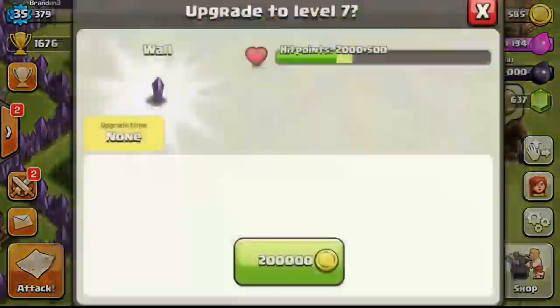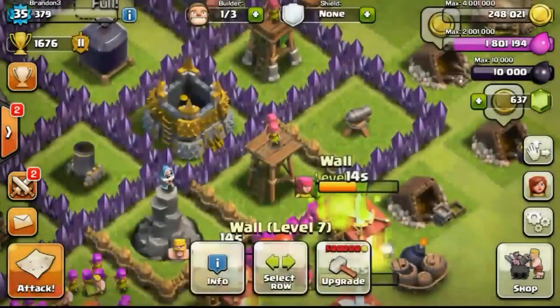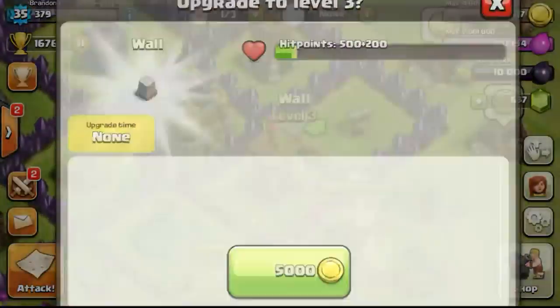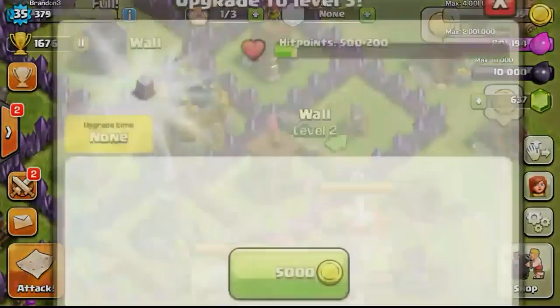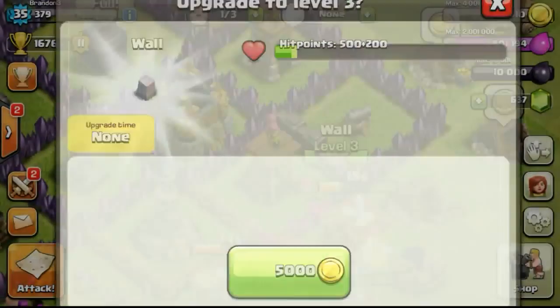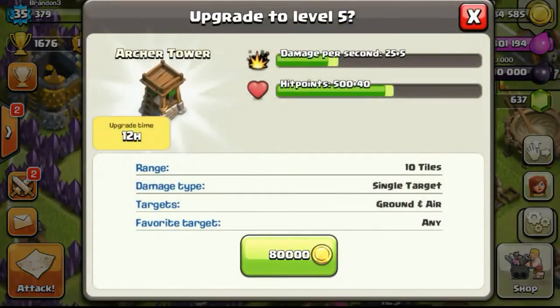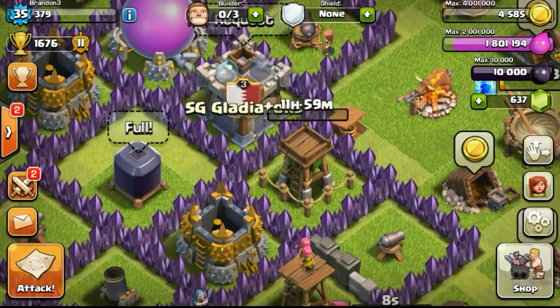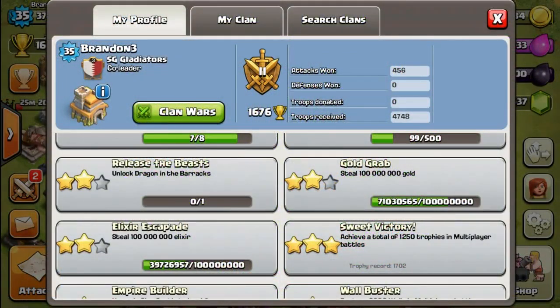Going ahead to upgrade some walls and then spending all the gold, trying to conserve a remainder of 80,000 gold to upgrade my archer tower to the next level before I go to bed. The archer tower will take 12 hours to upgrade, so in those 12 hours I'll get my rest, and in the morning after roughly 6 to 7 hours of sleep I'll be able to farm again. Hopefully I can get around 3 to 4 million gold — 4 million will be tough, but I'll try. I roughly need around 3.2 million more gold to finish all the wall upgrades before going into Town Hall 8.